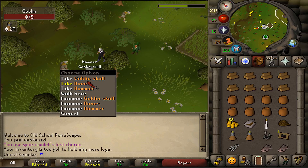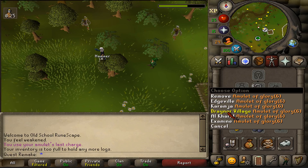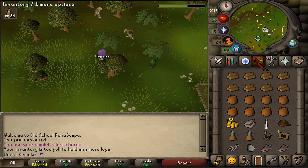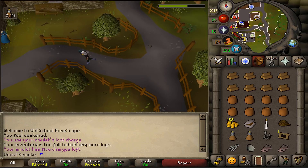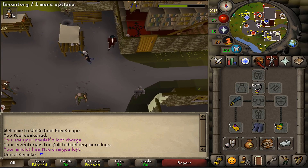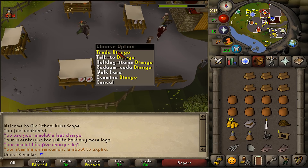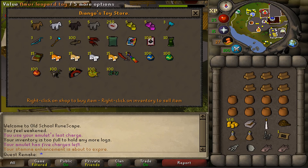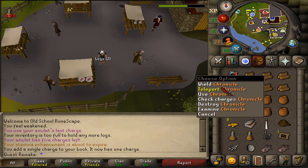Once you've got the goblin skull, let's run or teleport to Draynor Village. First, let's head west and go to the market. I do not own a Chronicle so I'm going to buy one right now. Let's trade Diango south of the wine stall and buy one Chronicle as well as one teleport — this will be helpful in a moment.